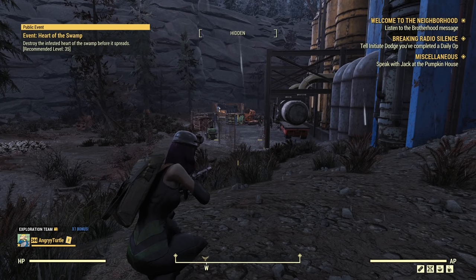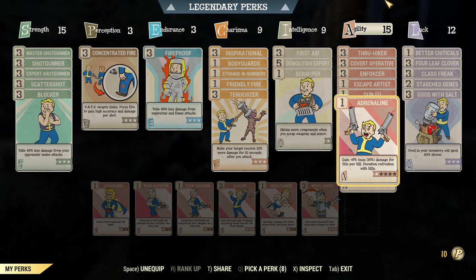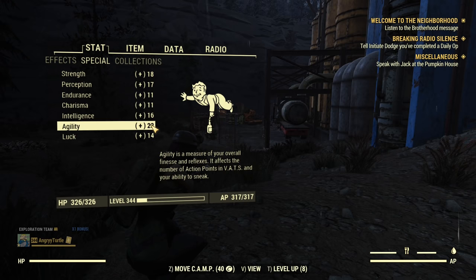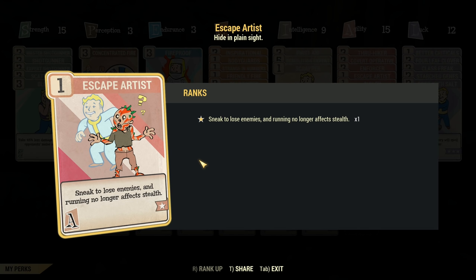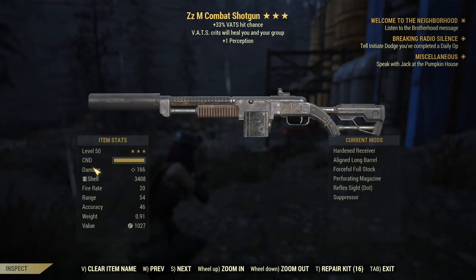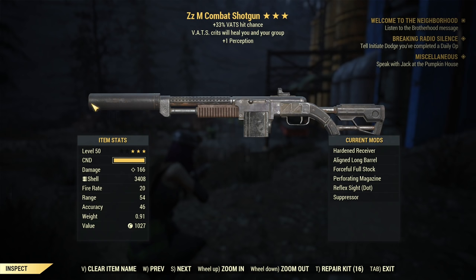We start from the most important thing: the four pillars of a successful stealth build. First and most important is high agility — not just your base agility but your total agility as shown in Pip-Boy under Stats > Special. Second is the Escape Artist perk, not only for its active purpose but its passive function that removes all sound from your footsteps, so you can walk and run absolutely silently. Third is any armor that offers Shadowed as a primary mod — you want all your armor pieces to be Shadowed. And the last pillar: use a silent weapon, like one with a suppressor or a naturally silent weapon such as a bow.